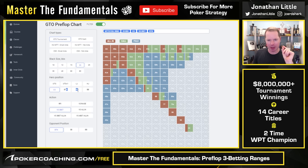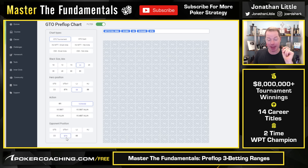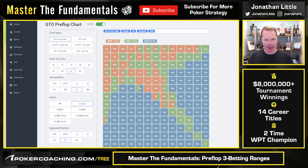One more preflop spot I want to look at: small blind versus a raise from the button, 60 big blinds deep. This is where a lot of people really screw up. Notice we are 3-betting a much more linear range across the board, with bluffs coming from hands that have very good postflop playability — because you should expect to get called a lot by the in-position player. You're going to be 3-betting your best hands, a lot of suited aces, a lot of suited kings, lots of high cards, and lots of medium suited connectors to give you very good board coverage. If you only 3-bet the best hands and no suited connected stuff, middle card boards are going to be really bad for you.